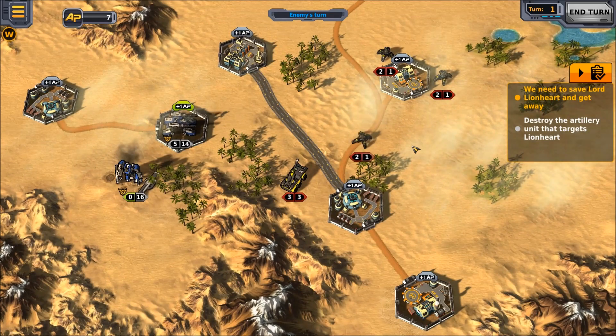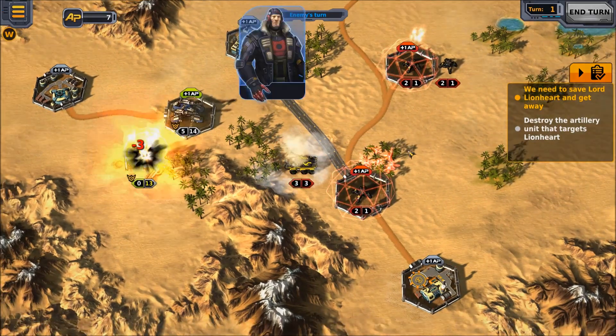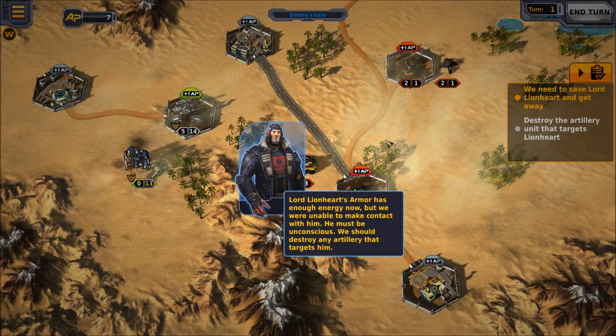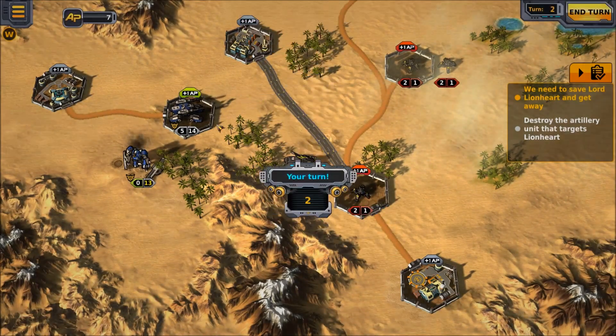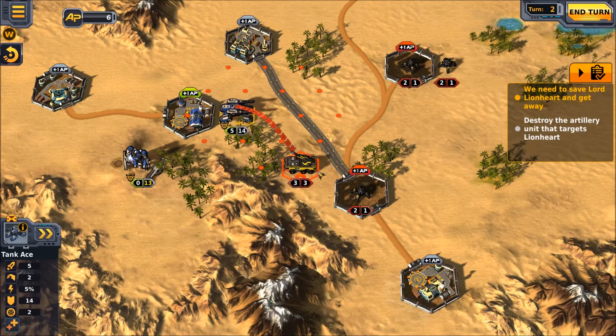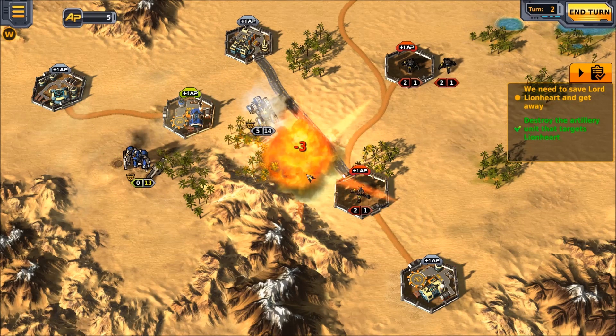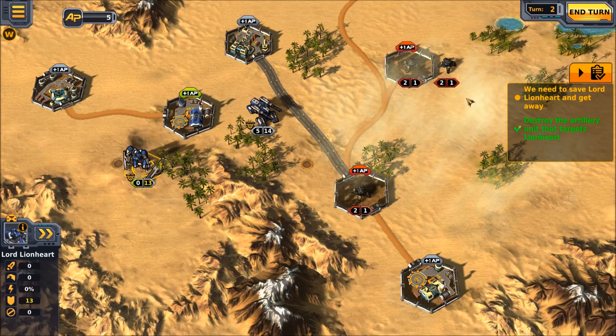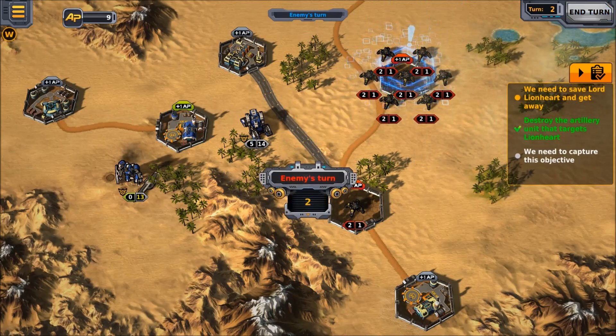It is now the enemy's turn to do horrible, horrible damage to us. Lord Lionheart's armor has enough energy now, but we were unable to make contact with him — he must be unconscious. We must destroy any artillery that targets him. There will be blood — his blood, mostly. We destroyed the artillery, and I guess that's all we can do right now. So we'll end our turn.